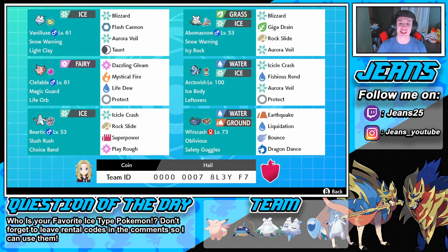Then we got Wishiwashi with a little bit more coverage so fire Pokemon don't just walk in and run us over. Water and Ground type with Earthquake, Liquidation, Bounce, and Dragon Dance to set up, with Safety Goggles so it takes no damage from weather. If you'd like to use this team yourself, the code is at the bottom of the screen — try it out! Let me know how you do in the comments, and for the question of the day: who is your favorite ice type Pokemon? For me, I love Vanilluxe.